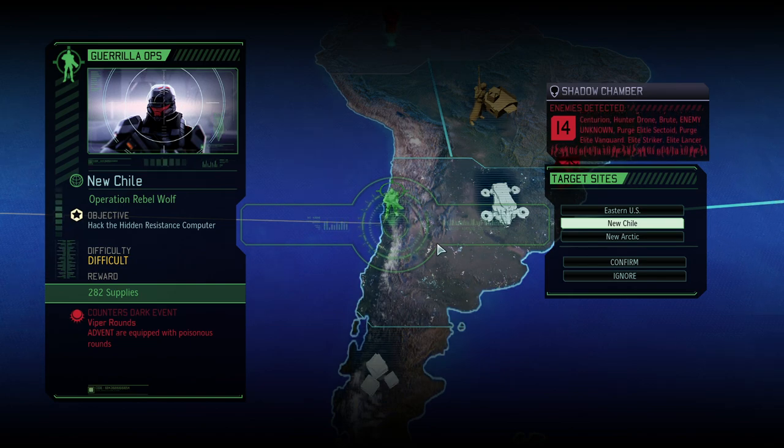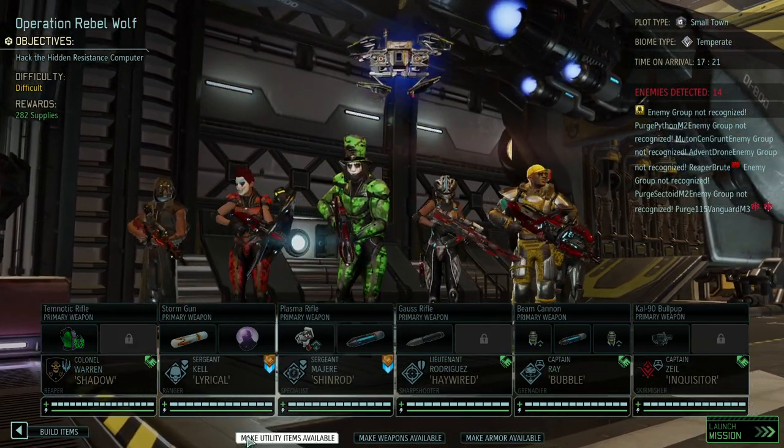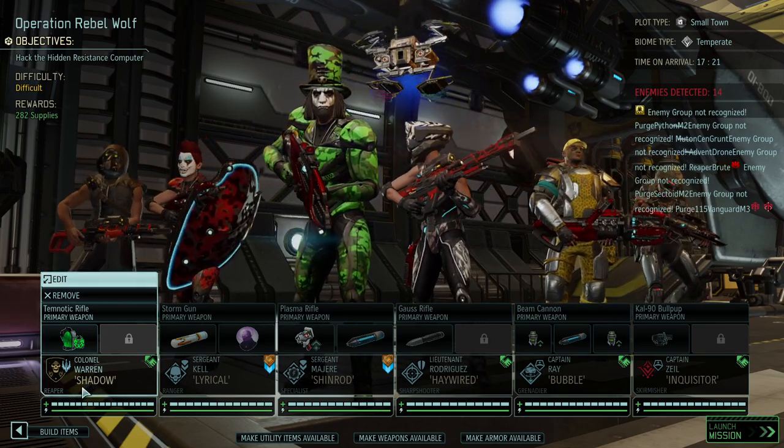Most importantly, yellow alert just makes it more and more difficult. It is time for Operation Rebel Wolf, where we are going to fight a difficult but not super difficult mission — which means a chance for our quote-unquote rookies, the sergeants we are training, to actually do the mission, then right afterwards scan for another guerrilla ops mission.